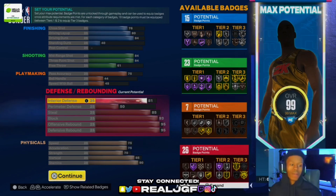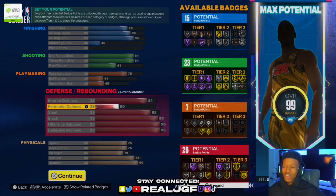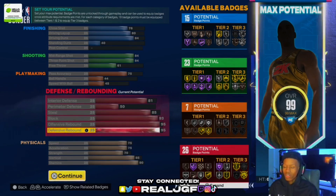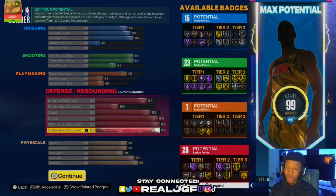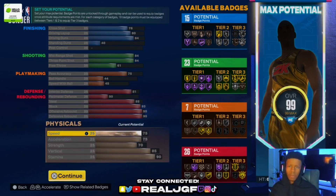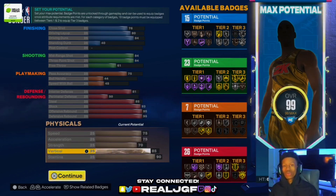Defense is my priority this year. 81 interior defense, perimeter at 50 because perimeter defense doesn't really help you — you can still guard people on the perimeter. 85 steal because I want the lanes and the pickpockets. 93 blocks so you get gold Anchor. 95 offensive and defensive rebound — I was gonna go 99 but you can't upgrade anything else with 99, and 95 gets you hall-of-fame Worm. 75 speed, 75 acceleration, 70 strength, and 85 vertical so you can get boards and contact.